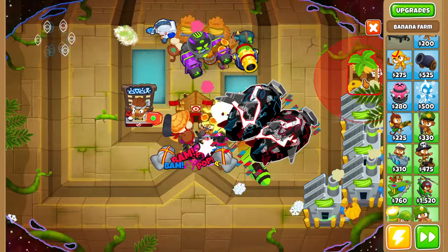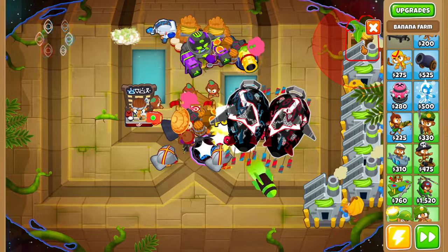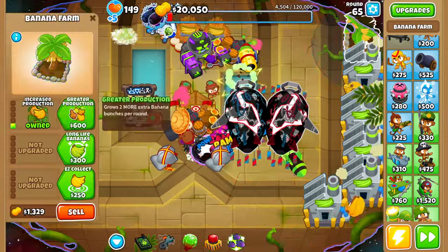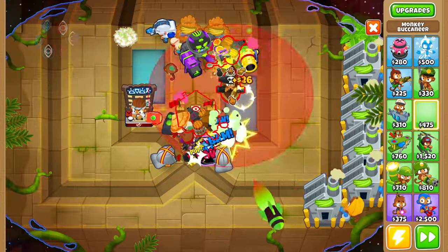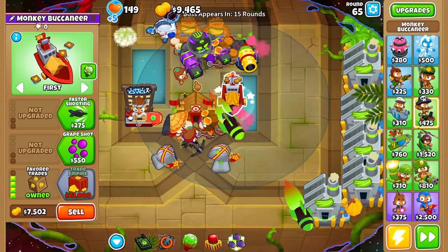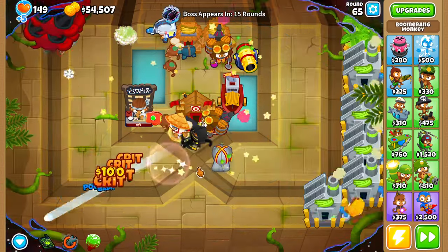Round 65, let's grab another banana farm to start prepping for another BRF. Let's grab one more BRF while dealing with the last bit of the boss's health. Then we want to grab a monkey buccaneer, upgrade it to flavor trades, sell our MAD, upgrade our dart monkey up to a crossbow master, and then sell everything that isn't our village and crossbow master — there we go, 89,000.